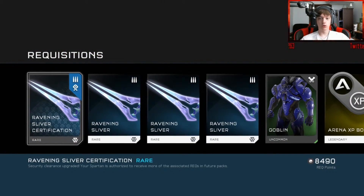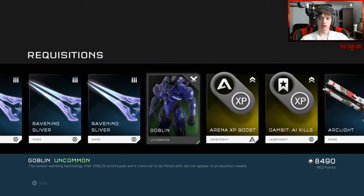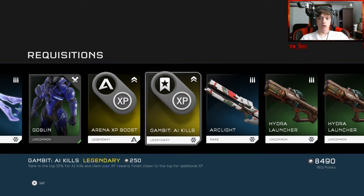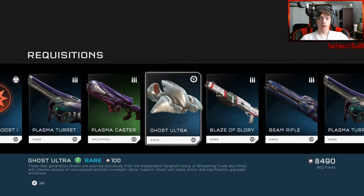A new sword — it's a white lightweight Relic Blade, marked by its creator. Its legacy has long since been forgotten. An improved sword that can be swung more rapidly — faster swinging. Goblin armor — supposedly never produced even though it's uncommon, which means like everyone has them. Gambit AI kills, Arc Light, Hydra launcher, another Ghost Ultra.